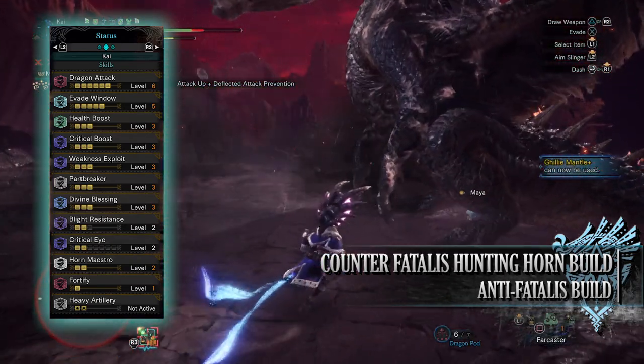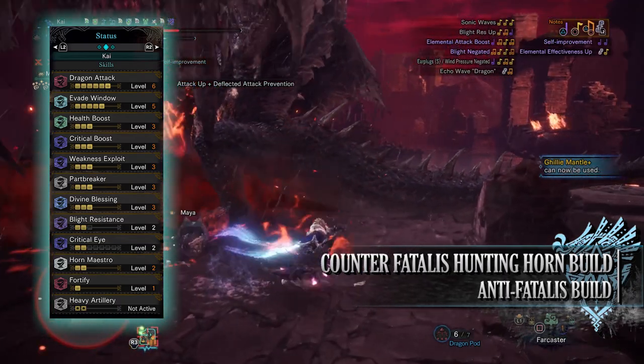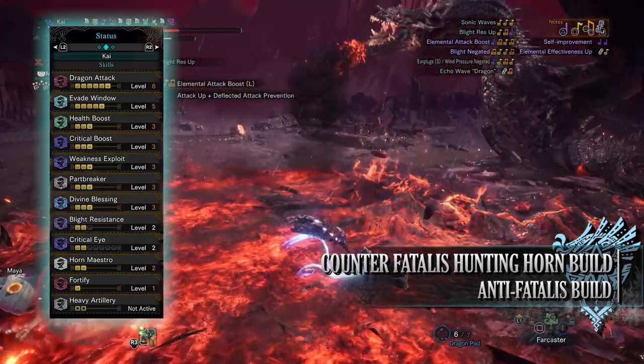You'll have Health Boost level 3, allowing our health to get to a maximum of 200. You'll have Critical Boost level 3, which is a skill that increases the damage of our attacks when they crit a monster. However, this only applies to the raw portion of an attack — it does nothing for the elemental portion, unfortunately.